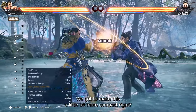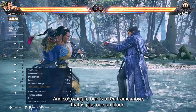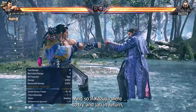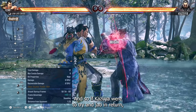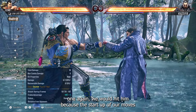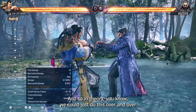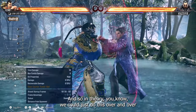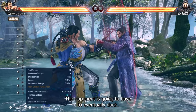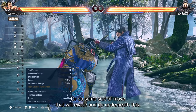We've got to make this more compact. To begin, jab (one) is a 10-frame move that is plus one on block. The fastest moves in the game are 10 frames — there are very few exceptions. So if Kazuya tries to jab back and we just jab again, we hit him because our startup frames are identical but we had one frame of advantage on block. In theory, you could just do this over and over and there would be nothing to stop you — the opponent will eventually have to duck.